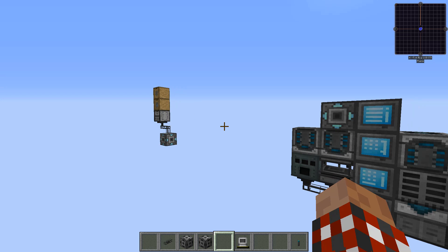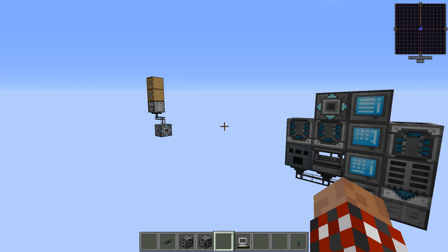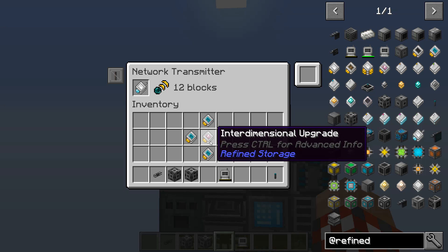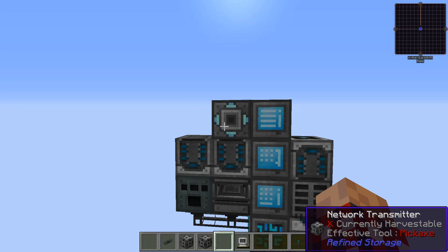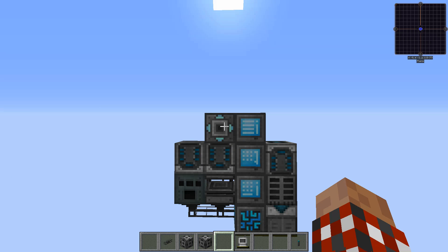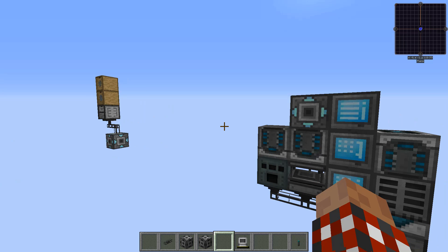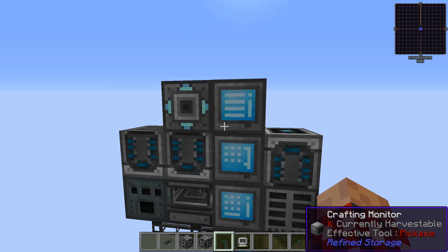But what if this remote area is really far away — I'm talking in an entire different dimension? They're not going to talk to each other unless you add an upgrade. There we go — the interdimensional upgrade has been added, and now these two will talk to each other across dimensions, at a price. Every pair you add will increase the amount of power the system consumes, and the distance between these two will also increase the price, and adding this upgrade increases it even more.